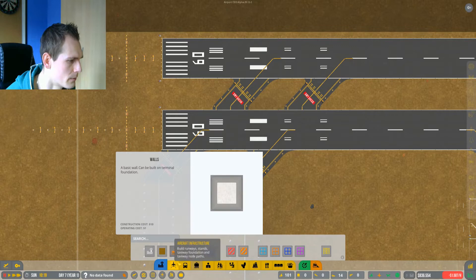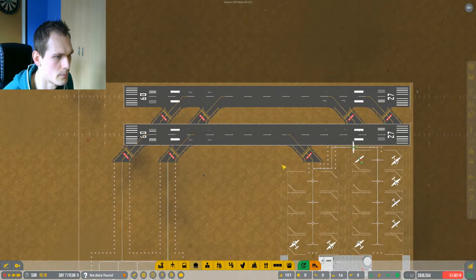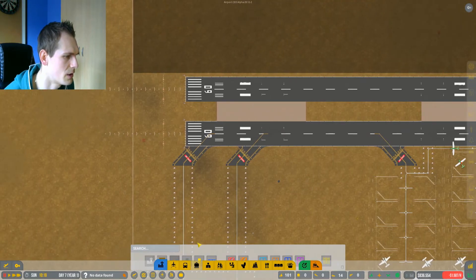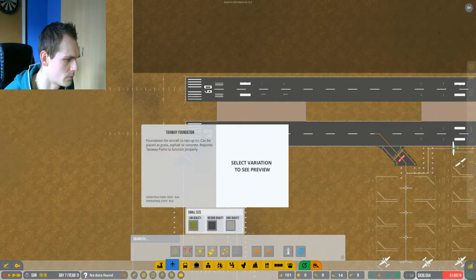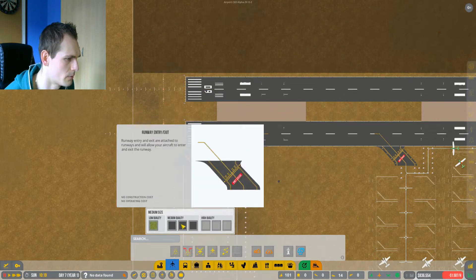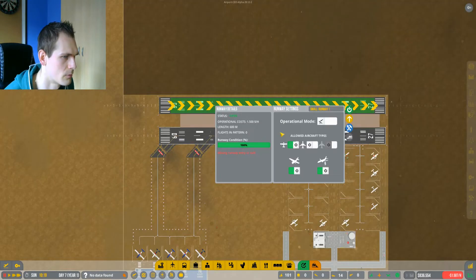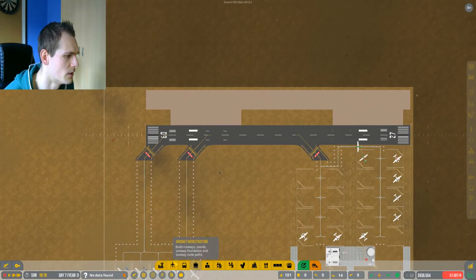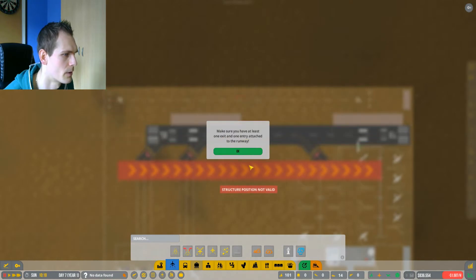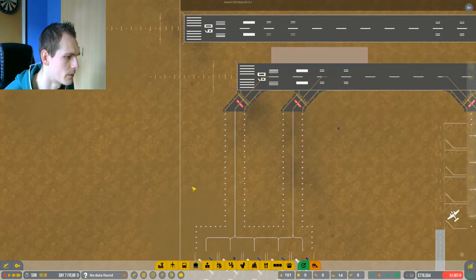Oh wait - I know why! These taxiways are not connected, so we have a problem there. This runway is not used anymore. Let's delete these and try and get something going. Okay, we're going to change this up - this runway is going to be closed and demolished. We have to close it for sure and demolish it. This is actually taking a lot more time than I thought. We're gonna put the runway over here.